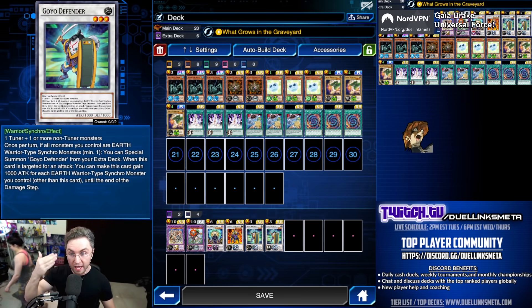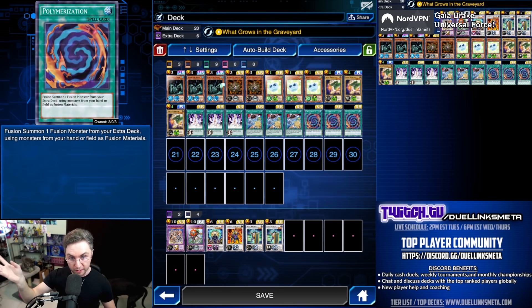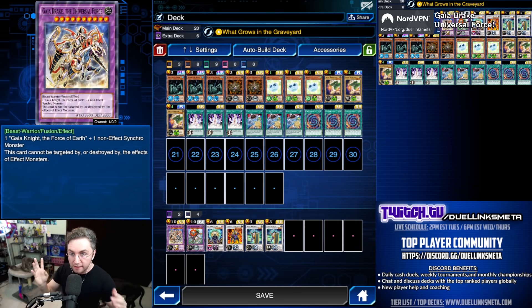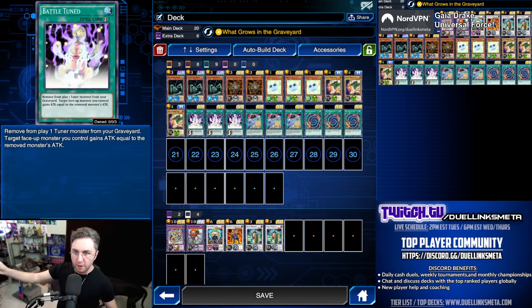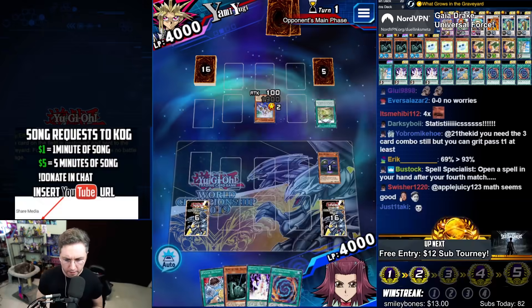You summon Spore, make a Goyo Defender with the Verger in the grave. Goyo Defender will summon another Goyo Defender. Then you activate Polymerization, which you play six of because you have King of the Swamp. And then you get to make your Gaia's Trio. It's sometimes good to go into this first, then follow up with a Gaia Drake. And that is the deck — not focusing too much on the Gaia Drake while still consistently summoning it. It is a 3-card combo. Clap them fools with Battle Tuned onto your Archfiend's Call and Gaia Drake the Universal Force.